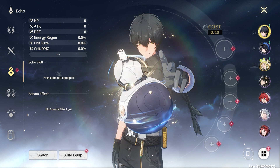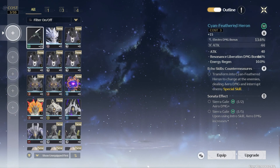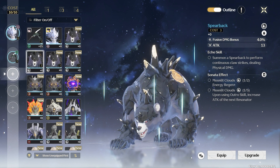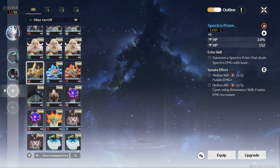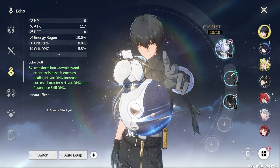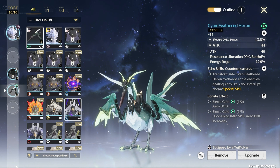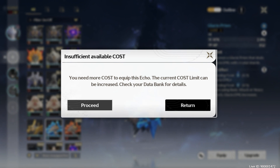Last tip: know the cost for equipping echoes on your character. When equipping echoes, it's important to manage the cost efficiently. Each character can have a maximum total cost of 12. Here's the breakdown: boss echoes cost 4, elite echoes cost 3, and common echoes cost 1. The best setup is 1 boss, 2 elites, and 2 commons. This ensures you are maximizing the potential of your echoes while staying within the cost limit. Balancing your echoes effectively will enhance your character's ability and help you progress more smoothly in the game.